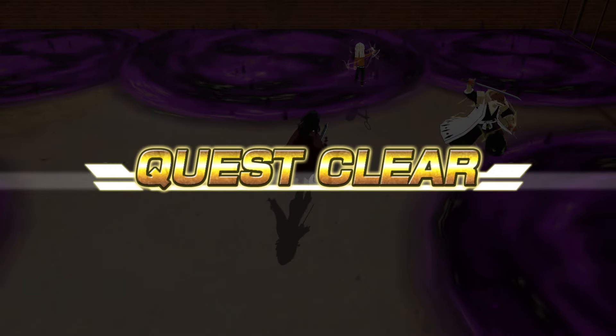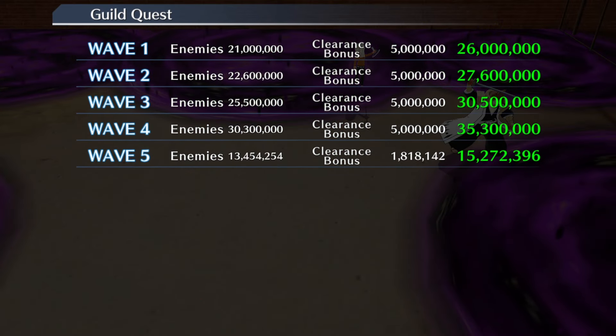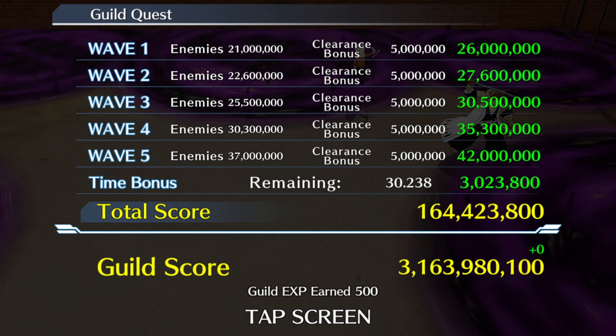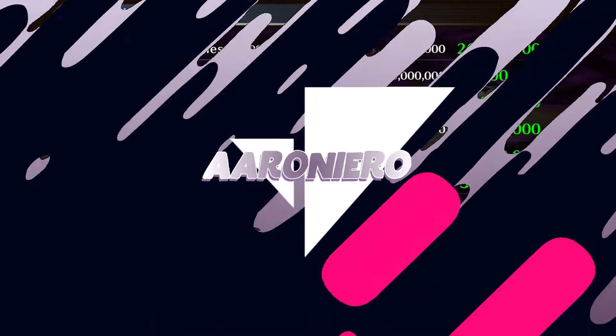Even with a bad example run because we took damage, we still played super easy with 30 seconds to spare. I want to handicap my team as much as possible, and this is one of those few Guild Quests where you can do that, just given how amazing the characters we have access to here. Even with a non-optimal build and taking damage, we still cleared with 30 seconds to spare. Most people shouldn't really have much of an issue with this particular Guild Quest.